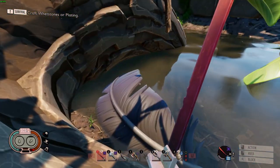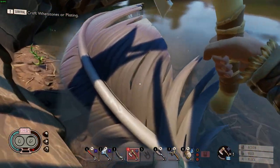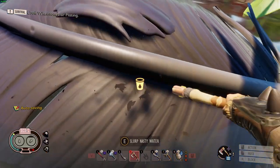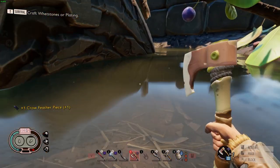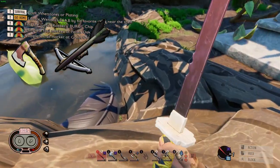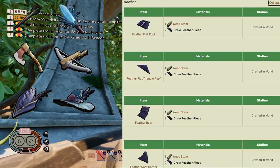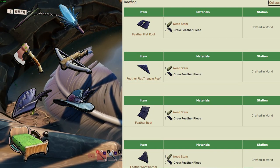The large feathers the crow leaves behind can be harvested with a tier-two axe. Upon destroying these large feathers, you will be rewarded with two to seven crow feather pieces. You can use crow feathers to create a lot of end-game items. This includes the termite axe, the crow crossbow, the feather arrow, the mint staff, the marksman cap, the wizard hat, all crow roofing, the simple bed, and most importantly, the pet house.